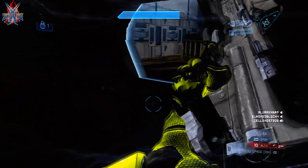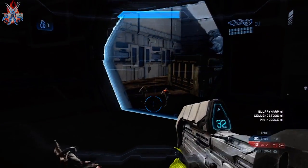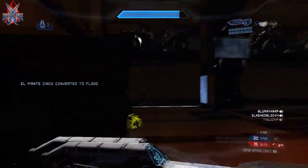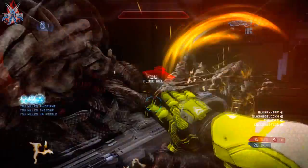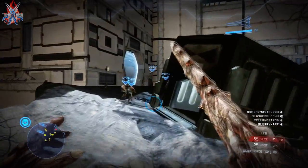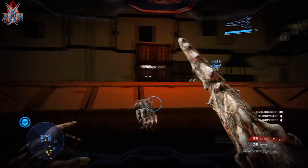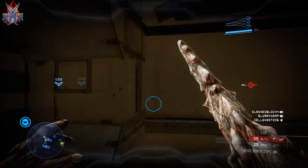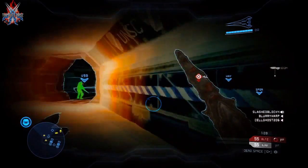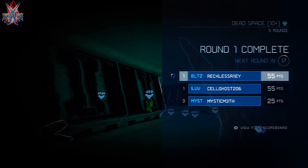There's a lot of really good cover in this map — the tables, every corner, everything is used so well. There are so many great things I can't even go over them all. This is an amazing map and you will literally regret it for the rest of your Xbox Live membership if you don't download it. Go on Xbox and download this map — this is a Halo classic. Cell Ghost, any final words? Thank you, have fun! I'm Reckless Riley here with Cell Ghost 206 — we'll see you guys later.